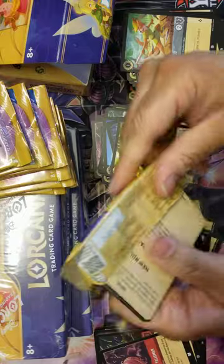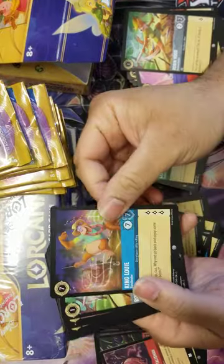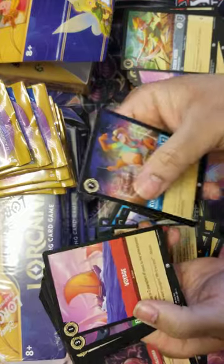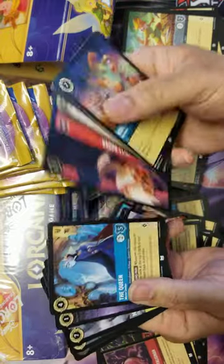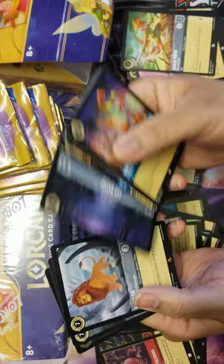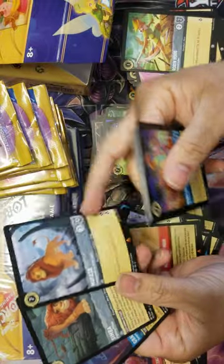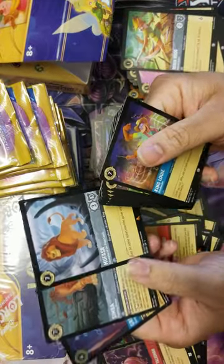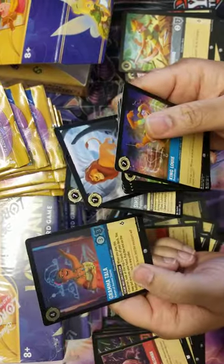Getting near the end here, two thirds of the way done for this box. We got a King Louie, a Robin Hood, Voyage, Floatsome, Magicka, Patch, Jolly Roger, The Queen, The Bayou, Mufasa's a rare and Simba - always nice, the father-son duo. This Simba's all tattooed up - Dreamborn Simba - and a Grand Matala.